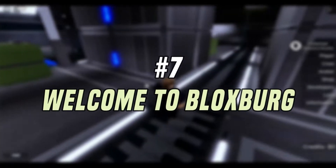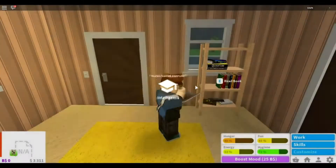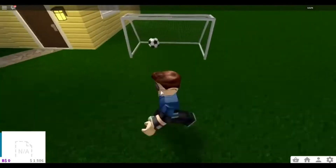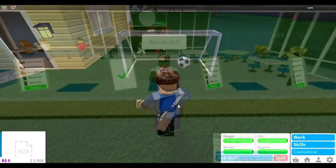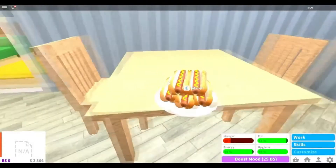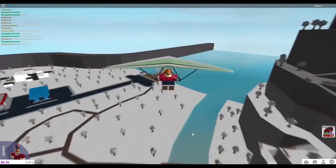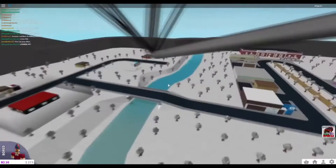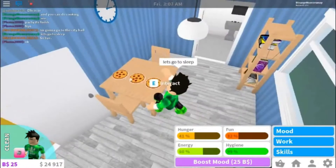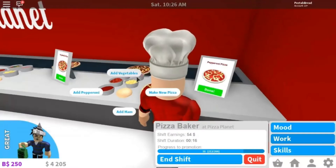Number 7: Welcome to Bloxburg. If you are a lover of sims, then you are going to enjoy this game a lot. It is an open-world adventure game where players can explore a fictional city and do many things. Players can build their own houses, but they have to collect enough money for this purpose. There are 12 different types of jobs within the game where players can work and earn money. Players can do jobs and earn money just like in the real world, build houses, buy properties, and customize tons of things in the game.